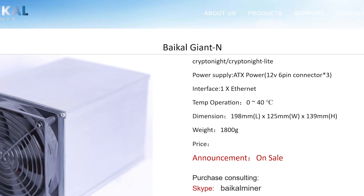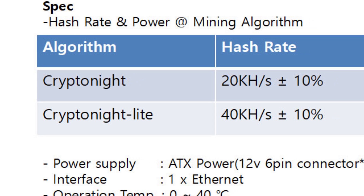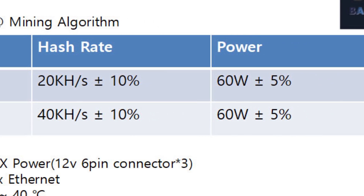The first miner we'll be taking a look at is Baikal's recently announced Giant N. According to its product page, the Giant N is a CryptoNight and CryptoNight Lite miner designed to pump out a whopping 20 and 40 kilohash per second on the two algorithms respectively. For reference, the best GPUs for mining CryptoNight — Vega 56 and 64 — only manage around 2 kilohash per second on CryptoNight with heavy optimization. So this thing is going to be 10 times that rate.